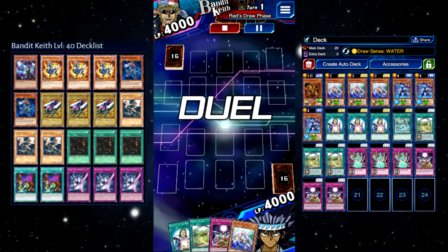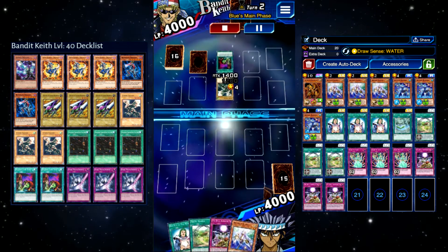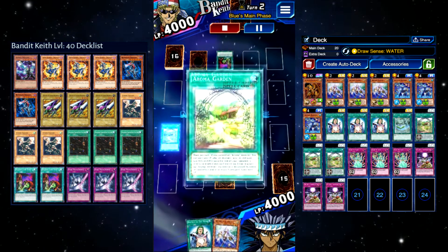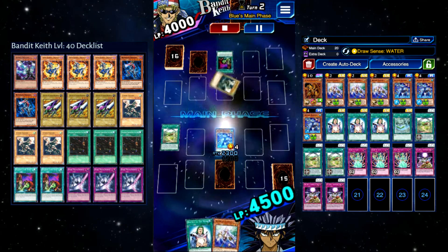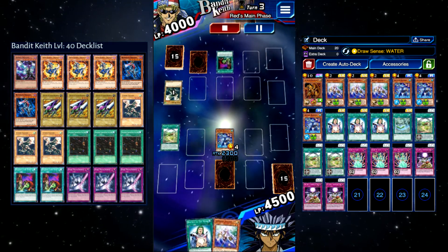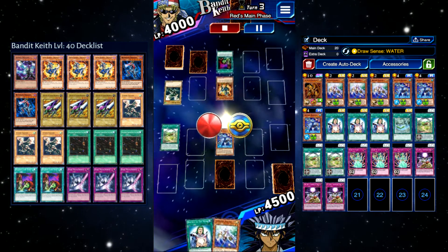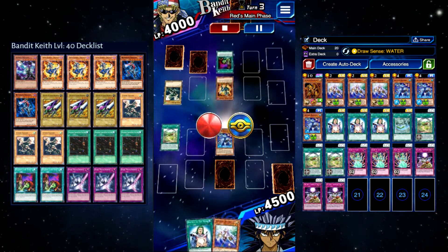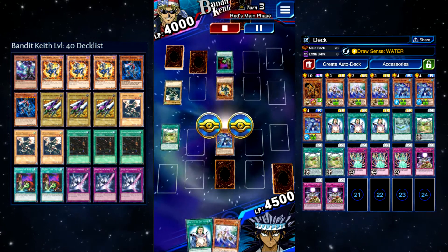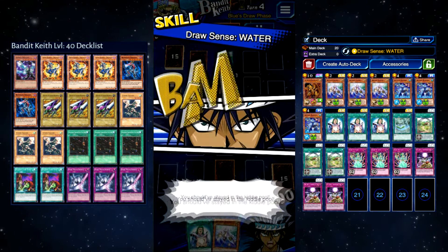Today we are going to be farming Bandit Keep with our own mages. Basically, the idea is you're going to be using Draw Sense Water, a generic skill on basically everybody, in order to draw your Aromage Rosemary. With the combination of that and a bunch of healing spells, you can make sure that Bandit Keep will never summon his Blowback Dragon by constantly changing his monsters into defense mode, destroying them by battle, and then he never has a tribute for Blowback.